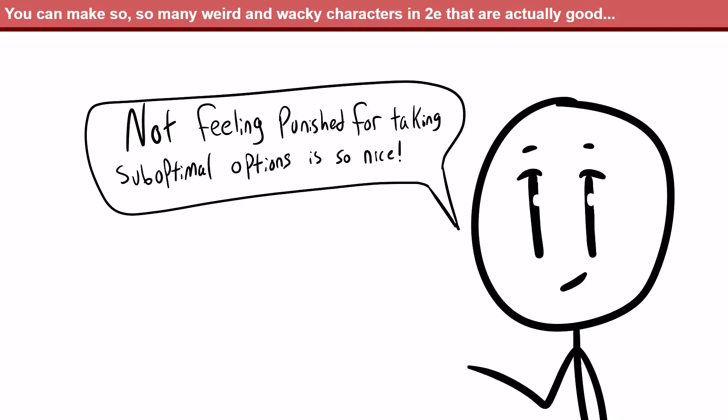Let's take a halfling barbarian — it's a super cool concept, but it's a little hard to make well in Pathfinder 1st edition or D&D 5th edition. In Pathfinder 2e though, while starting with a 16 strength is obviously not as good as having an 18 for a barbarian, it isn't the end of the world. You just have to have a slightly lower attack and damage for only a couple of levels, and if you're okay with it, you can always take some voluntary flaws to increase that strength up to 18 at level 1.